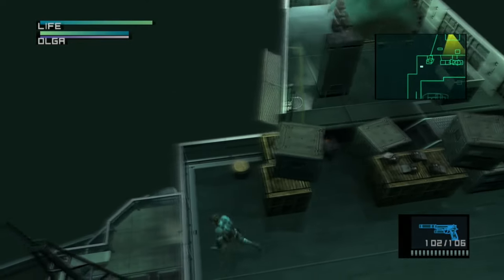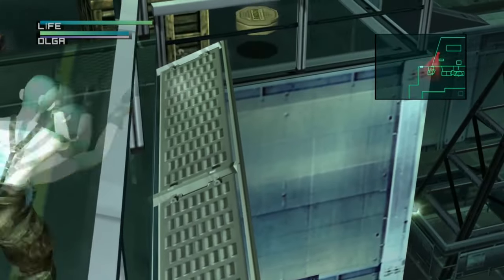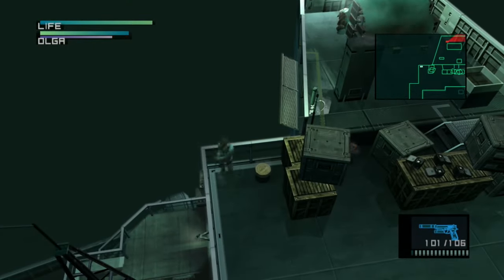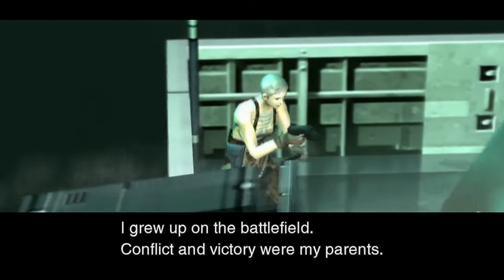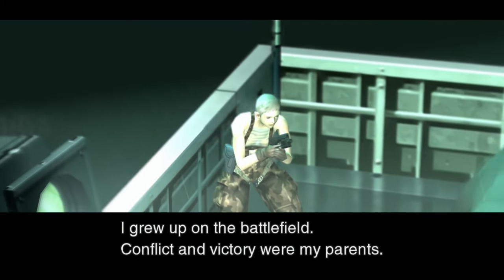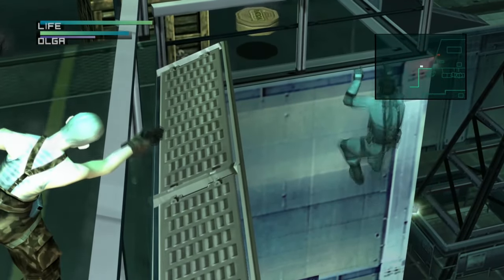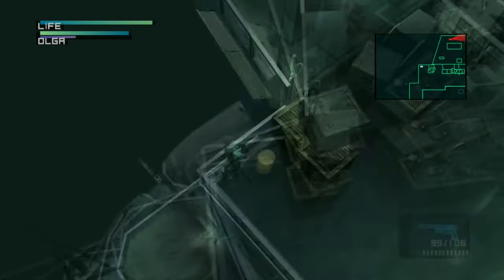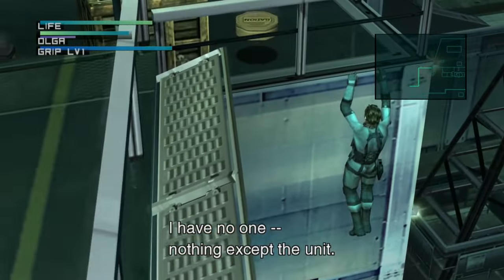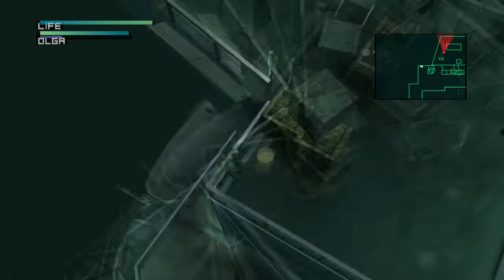Before the Olga boss fight, come to the far corner on the bridge, jump over the railing — just press triangle right in the corner — and then wait until she leans over the railing with her gun. Press triangle to get back up, quickly try to shoot her, then get back down and repeat. There's a lot of ways to do this — I find this way works quite well because it always forces her to run into the same spot. Otherwise it can be quite tricky trying to hit her, especially on Big Boss difficulty.